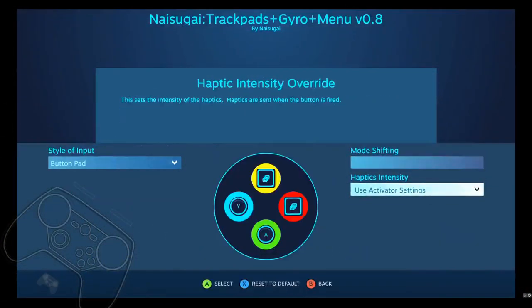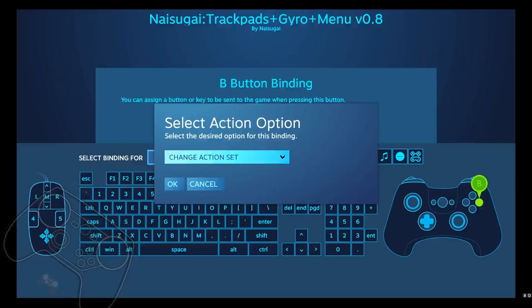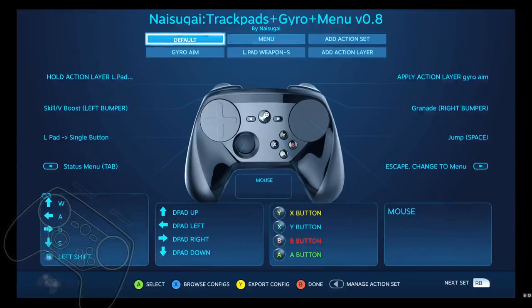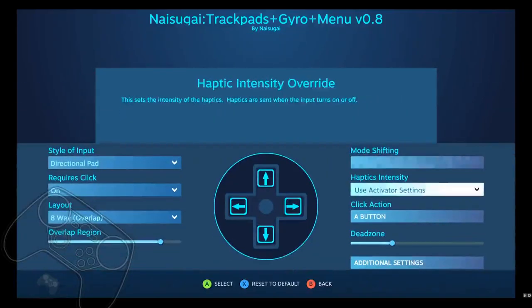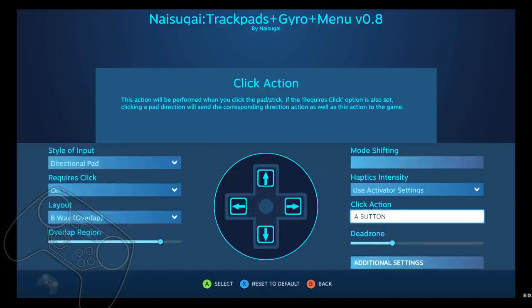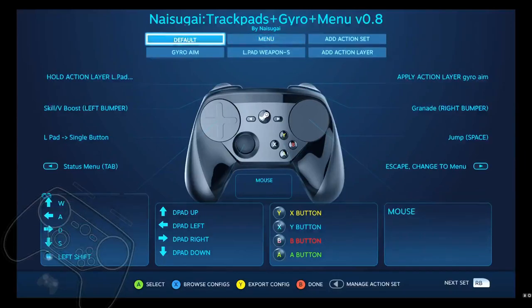Hitting B will change back to the default. When I say default it'll change back to this profile. On the left pad, a double press in the map will zoom you in or zoom you out. And I believe we're all set, because there are no action layers on the menu. The default has two action layers.